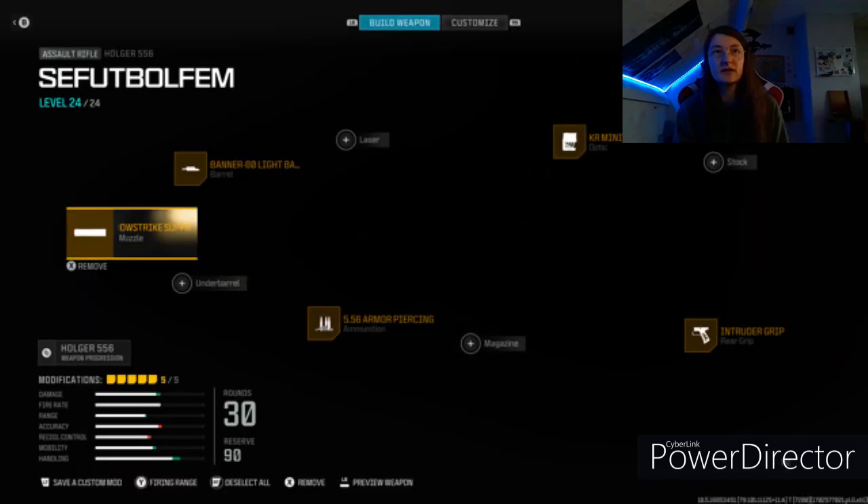Don't look at the name, don't say anything about the name — I do it for fun. But there's also a Shadow Strike Suppressor for the muzzle. The barrel is the Bruen 80 Light Barrel. No laser. The optic is the KR Mini Tag — wait, let me check — KR Mini Tag for the visor. No stock. The rear grip is the Intruder Grip. The ammo is Armor Piercing.